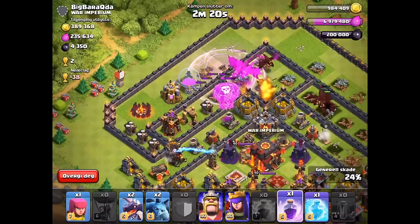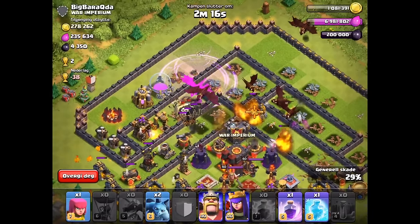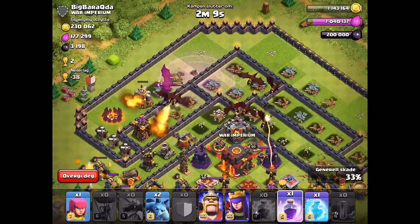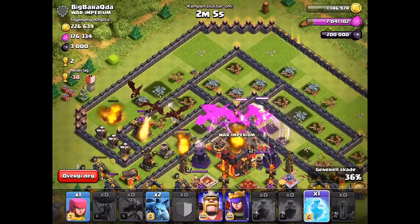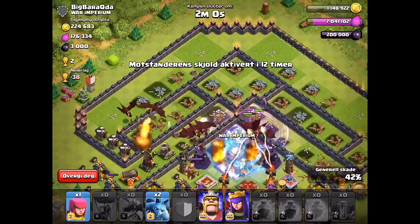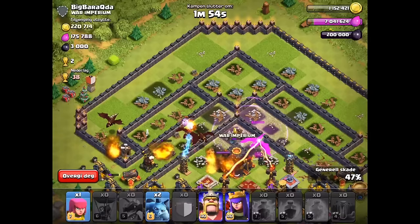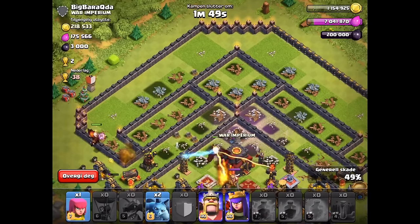I drop my remaining dragons once they get a little closer to the core so they don't spread out and instead group up. All my dragons are grouped up and I wait for them to congregate into one spot, then I drop the rage spell. I'm ready with the freeze spell just in case — in this case there's no single target inferno attacking my dragons, so I freeze the Queen and the X-Bows: one X-Bow on ground, one on air.